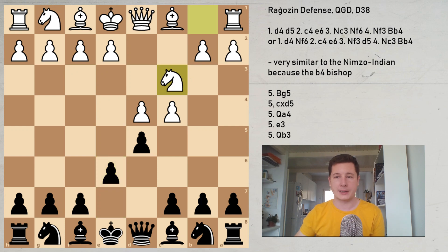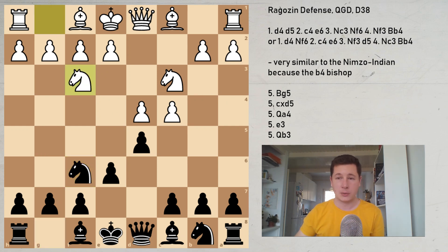If white goes for Nc3, we have Nf6 by black. White in these lines doesn't play Bg5. If white plays the move Nf3, which is a very popular move — in fact the third most common move — then the move Bb4 is the Ragozin defense.